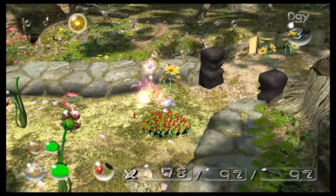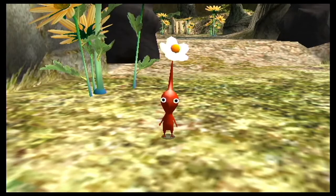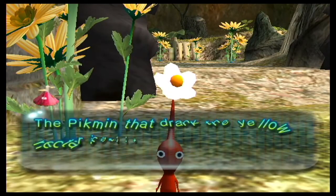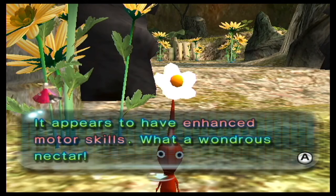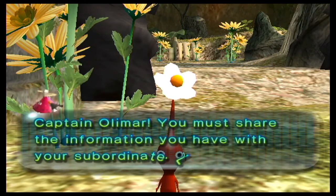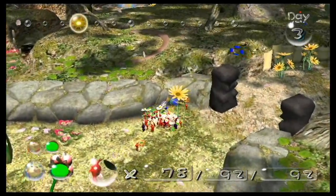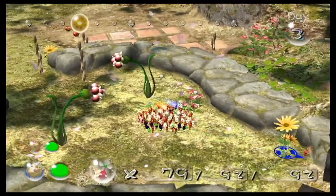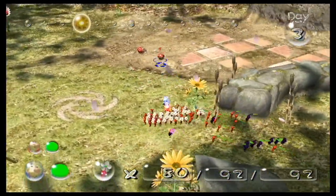Let's try to get some nectar for our group by knocking this wisp enemy out of the sky. The Pikmin that drank the yellow nectar instantly matured into Flower Pikmin, appearing to have enhanced motor skills — what a wondrous nectar! Like plants, Pikmin mature from leaf to bud to flower. I also find the storytelling method of Pikmin 2 very interesting, how the ship basically narrates instead of having Olimar narrate like in the first game.